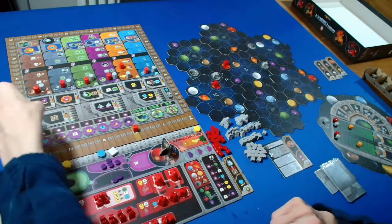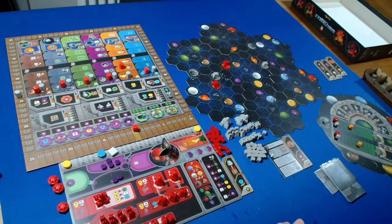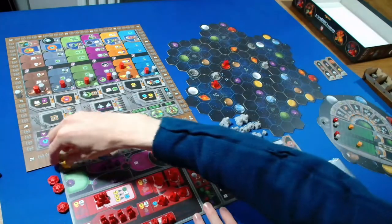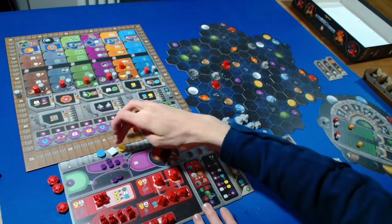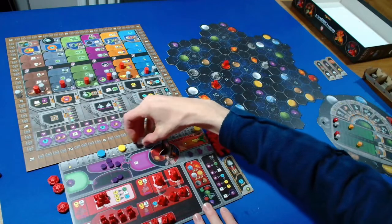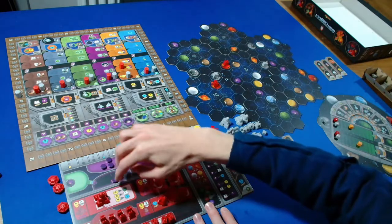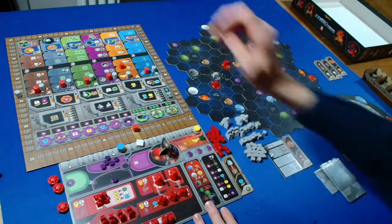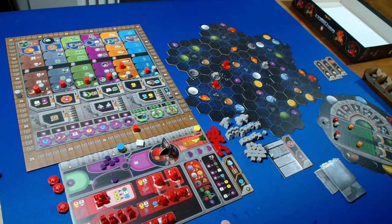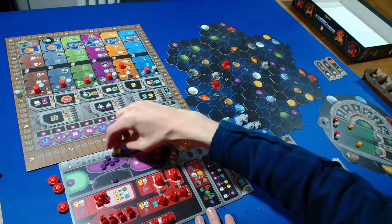We go on to the income phase. We're getting five credits, so we go up to 20. We're getting three ore, so we go to seven. We're getting two knowledge, so we go up to five. We can also cycle one power for being on level one of the economy track.